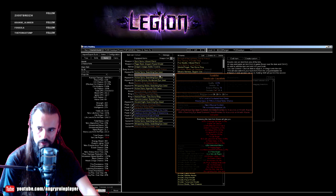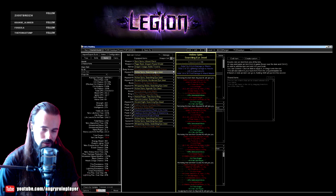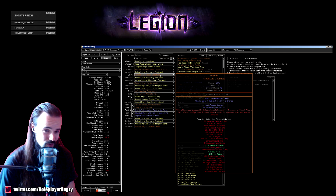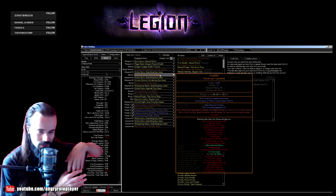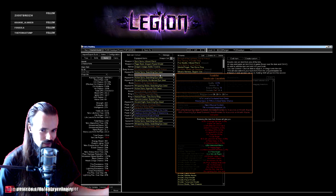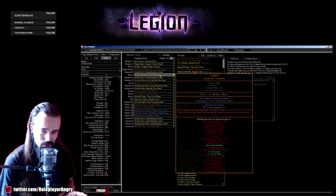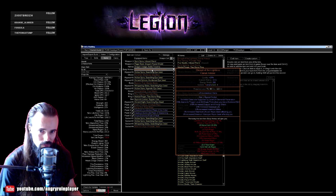For abyssal jewels, standard rolls are cold/lightning damage to attacks, life, and wand attack damage — all kinds of flat damage you can get. Crit multiplier is also very nice. For gloves, there are two options. One is Tombfist with the crit strike chance corruption for attacks — these are very expensive, around 50-70 exalts minimum. But the most important thing about Tombfist isn't really the crit; that's just the endgame cherry on top. The key is that you can use two abyssal sockets for even more abyssal jewels.